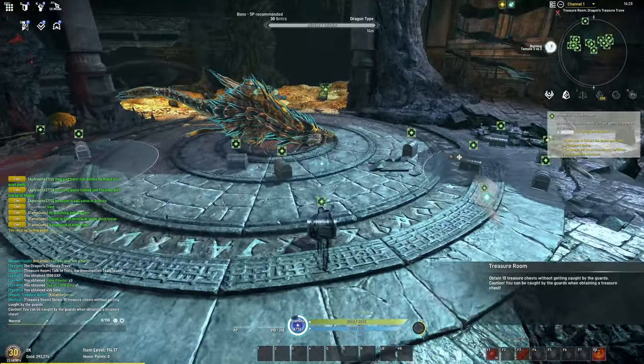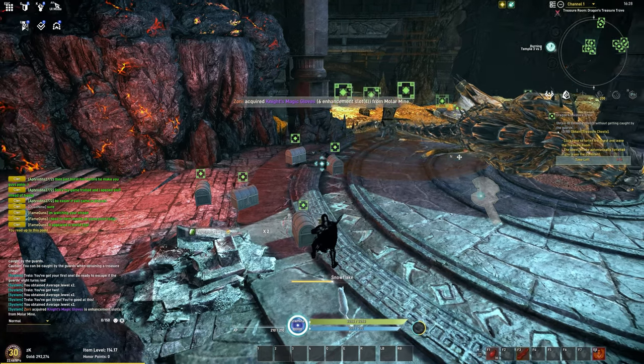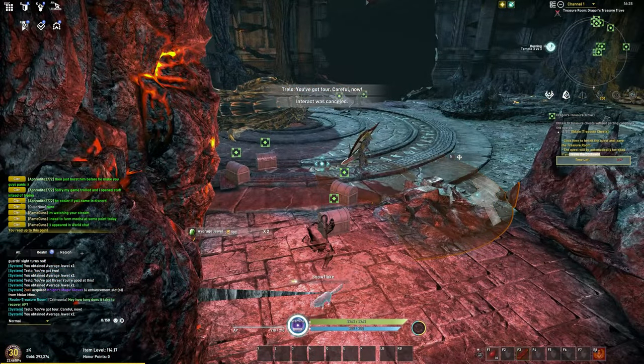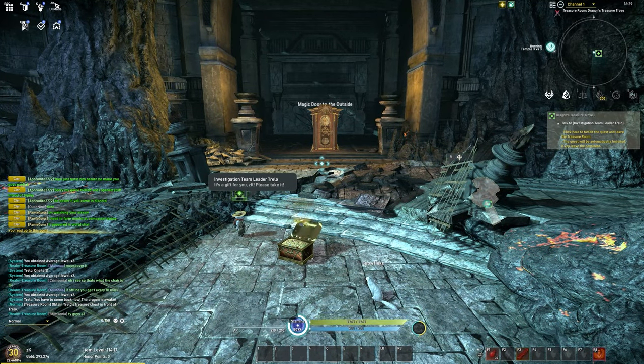In the treasure room you can sprint, jump, whatever — the only thing you cannot do is get caught by the lizardmen. You can keep looting crates until the lizardmen are right next to you, then back up or move off the crate. Treasure rooms are a great way to make early money, so be sure to complete these.